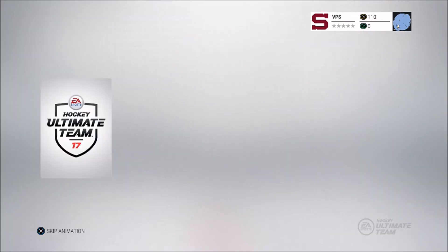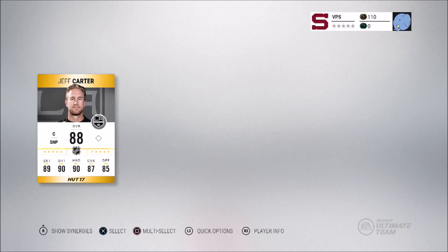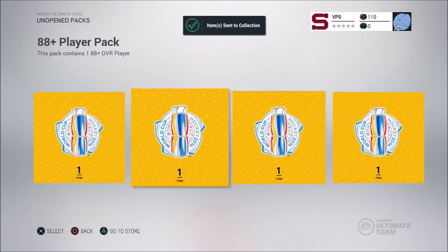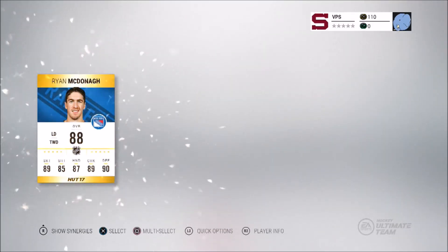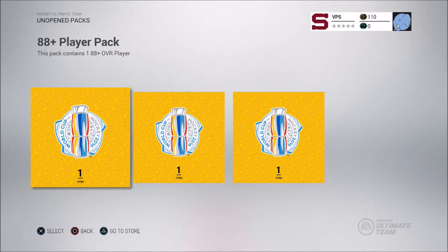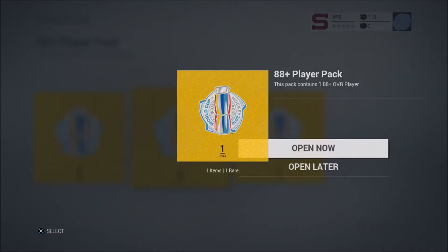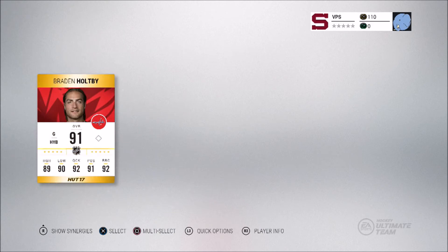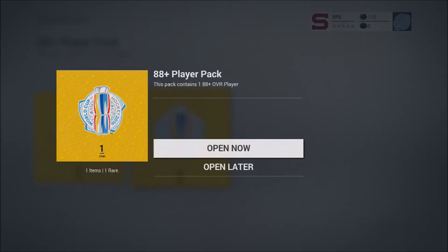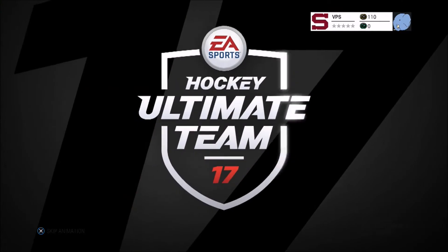Second pack — something big, please. Jeff Carter! That's not bad — that almost breaks even with one collectible, goes for around 35k. Third pack: Ryan McDonough — that's pretty good as well. Three packs left. I want to see a big pull, 90 plus. Sidney Crosby, Pavel Bure, Alexander Ovechkin, Evgeni Malkin... oh — Braden Holtby! Let's go! That's profit right there. I think he goes for around 80k — that's definitely a good pull. 91 overall Braden Holtby — that's the highest pull I've ever got this year. I know it comes from an 88 plus pack, but still, that's awesome.